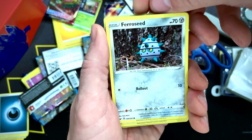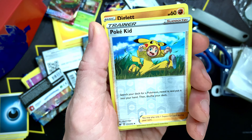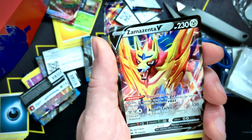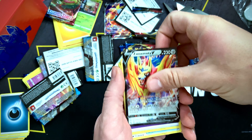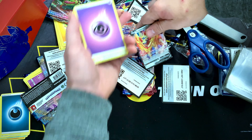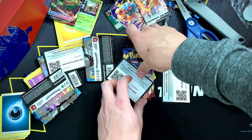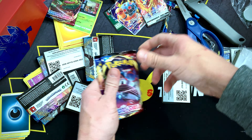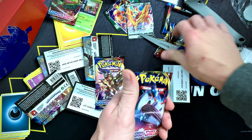Galarian Stonjourner, Riolu, Potion, Team Yell Grunt, Scorbunny, Nickit, Ferroseed, Diglett, Milcery, Poké Kid — and there we go, a Zamazenta V to go with the box! All right, we'll take that. We got two ultra rares so far and we have two packs left to go.